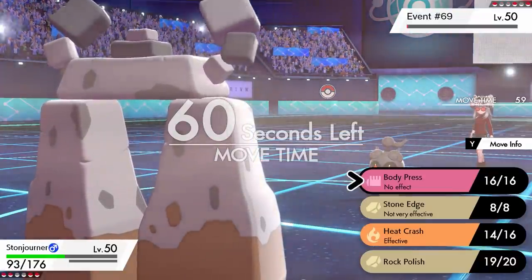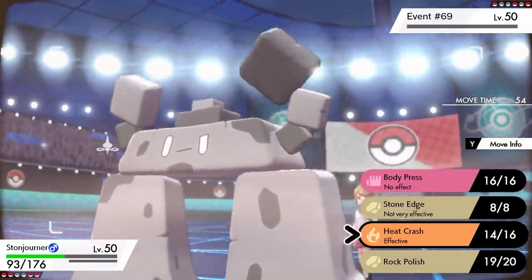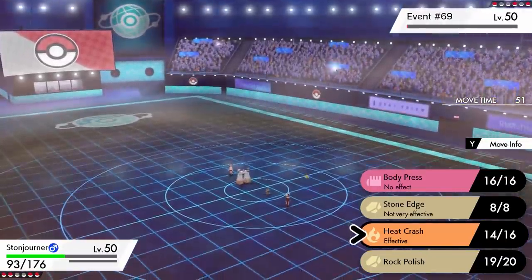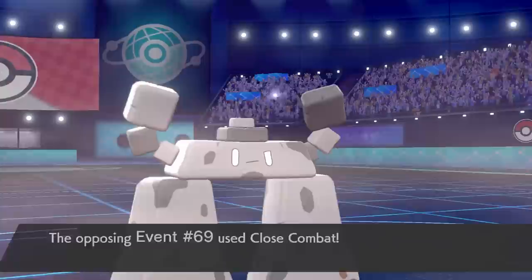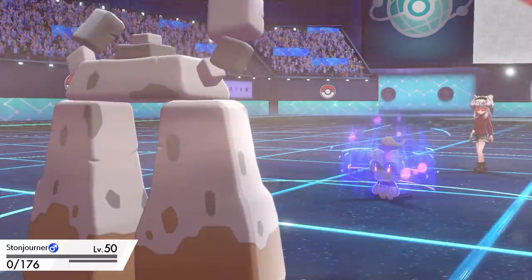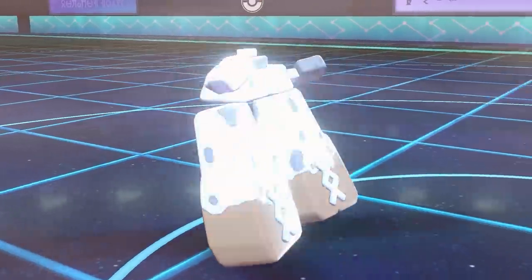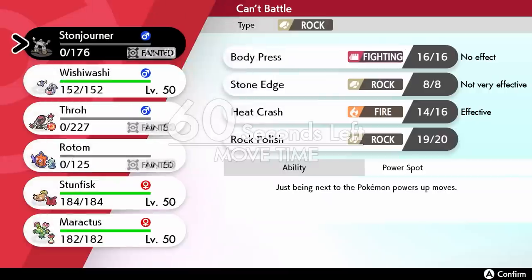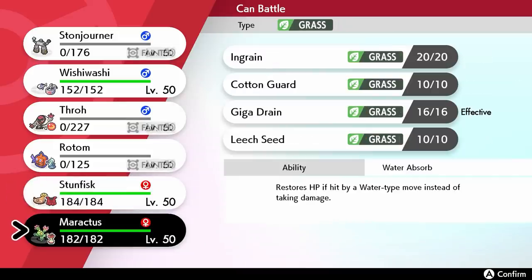I fired out my Max Flare but Marshadow lived on one HP — it had a Focus Sash. So Marshadow, not Magearna, had the Focus Sash. Now I'm out of Dynamax and this thing can easily take me out without the bulk I had before. I don't have Rock Polish up and moves like Stone Edge and Body Press aren't going to be reliable or effective enough. Close Combat comes in and Stone Journer goes down. Marshadow has very good Speed and Attack, but it only has one HP remaining.